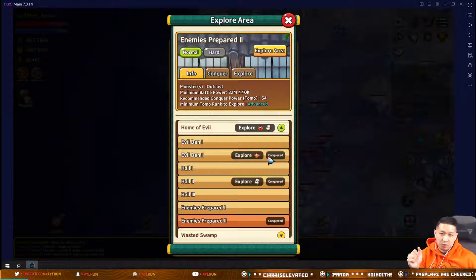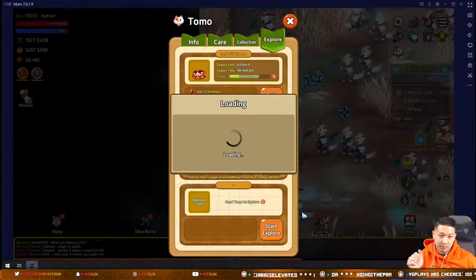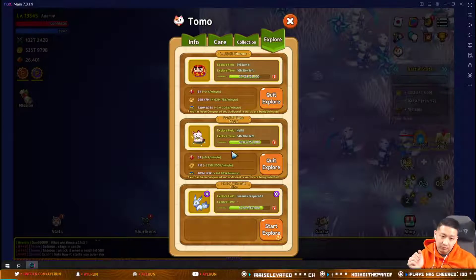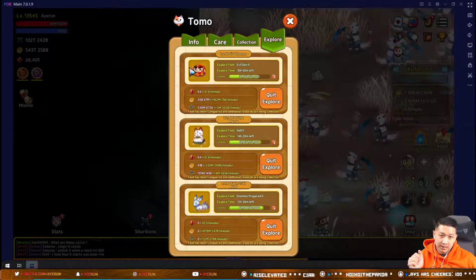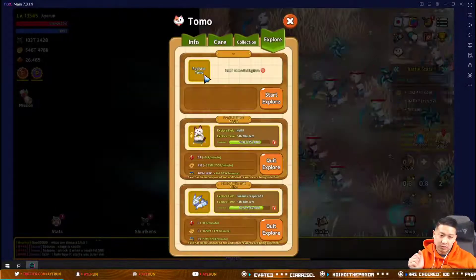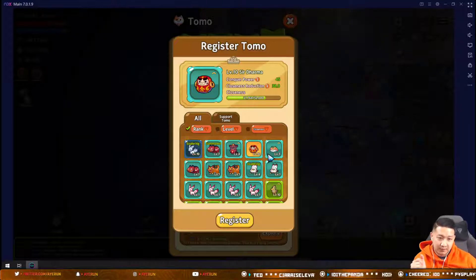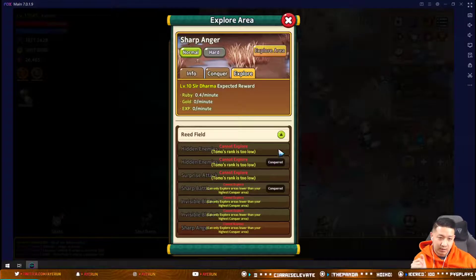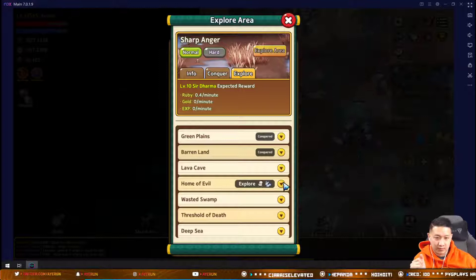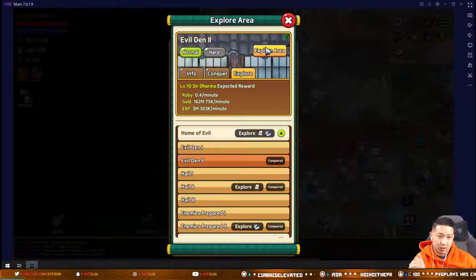Drama has about 45 conqueror power, so I'll send him back to his area. I have two cats so I can show you that level doesn't matter. You just select the area you want to farm and press Explore.